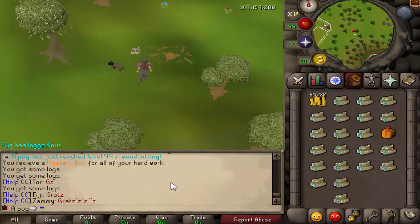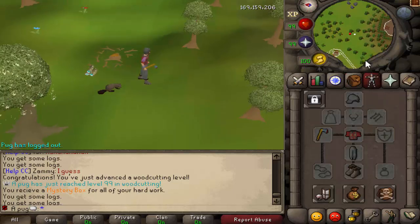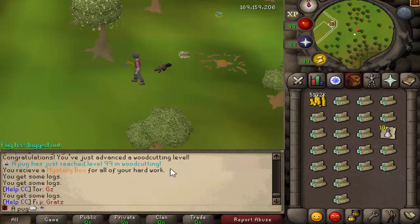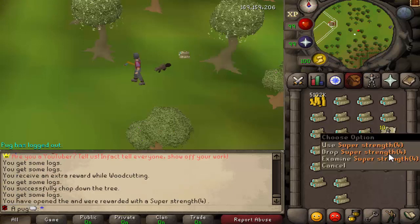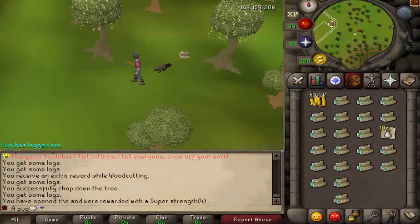Just got 99 woodcutting. Awesome, got everything. We're completely done with woodcutting. Let's get our mystery box opened up. I'm in the process of coding a ton of stuff, I've got a ton of files open. I am definitely removing those pot drops - it's decided.